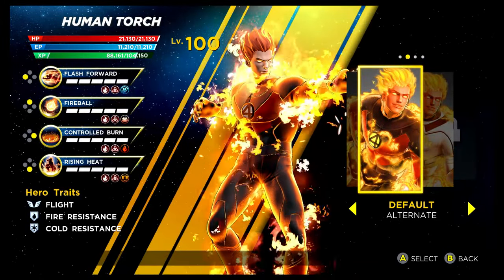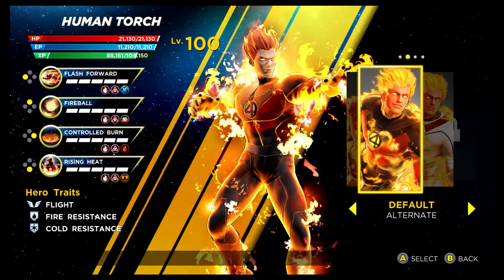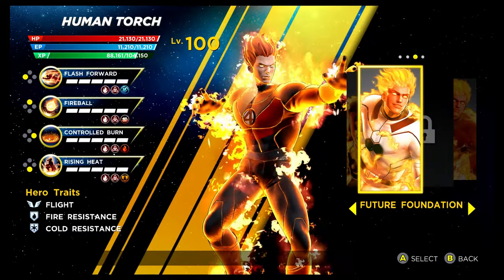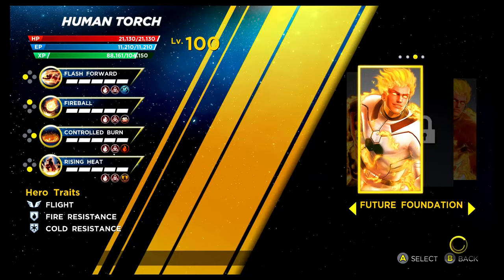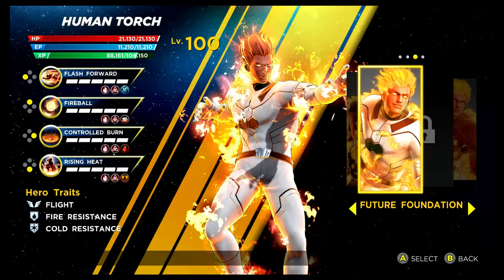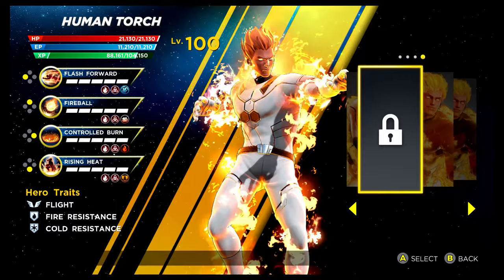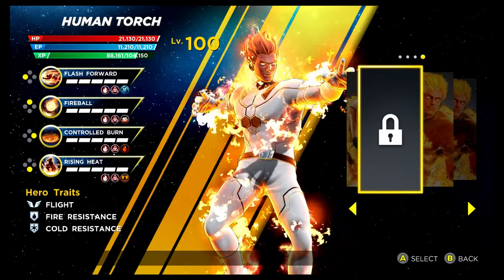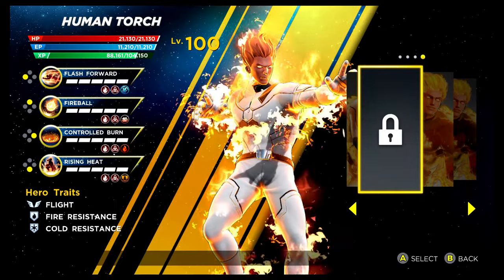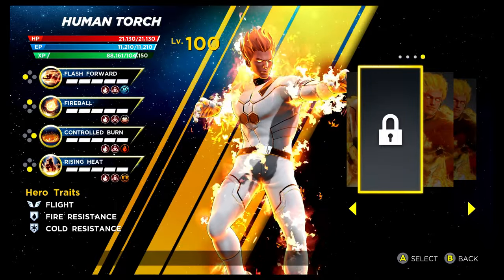We have our first Fantastic Four character — Human Torch. The default recolouring changes from blue to red, and you unlock this via the Shadow of Doom story mode on Superior difficulty. We've then got the Future Foundation costume, unlocked via a very high level gauntlet — around about level 250 plus. It does look really nice. And then we've got an empty slot which at the time of this video has no costume — if that changes I'll leave a comment in the description below to let you know.